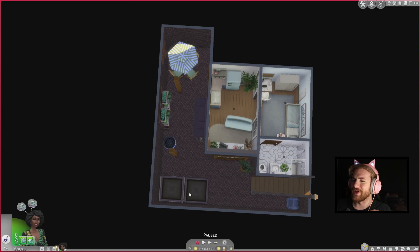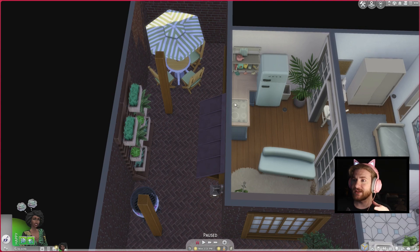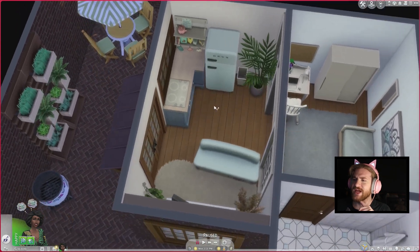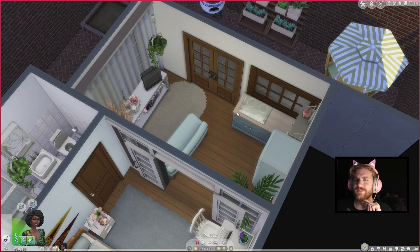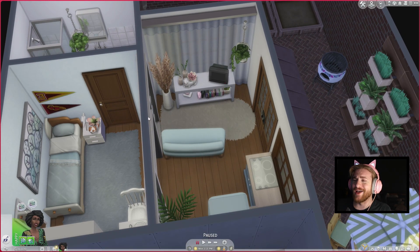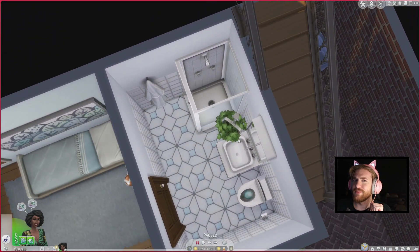Downstairs here we are met with some more planters, our barbecue spot, some faux planters, and some more seating — always need that seating. I like this other courtyard; I think it's quite cute. In here we just have our tiny little kitchen — she's functional. There's also our cute little TV area, this bedroom, and then their bathroom.